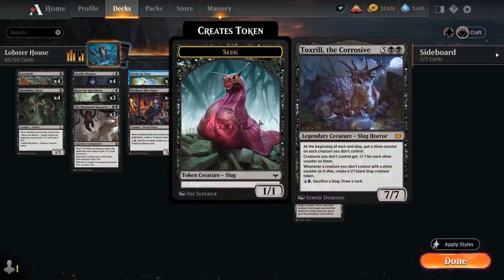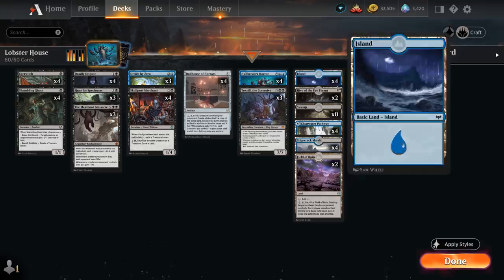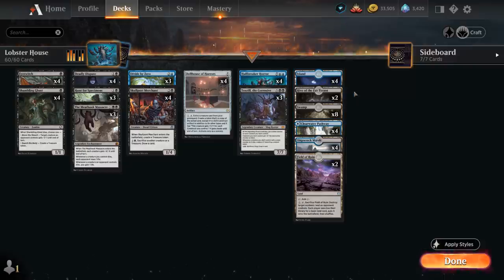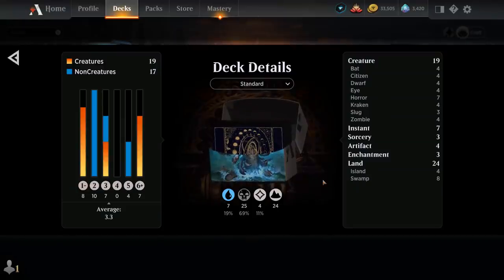Going over the mana base: 2 copies of Field of Ruin to deal with opposing creature lands, 2 Hive of the Eye Tyrant creature lands that turn into 3/3s with menace and can exile cards from the opponent's graveyard, 4 basic Islands, 8 basic Swamps, 4 of the blue-black pathway, and 4 copies of Shipwreck Marsh. That's the deck — now let's jump into some games and see how it does.